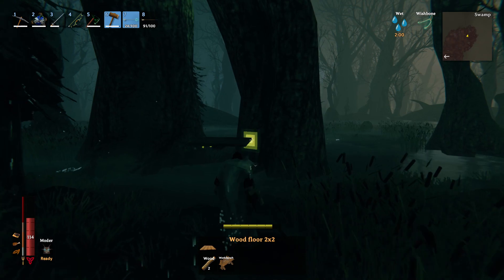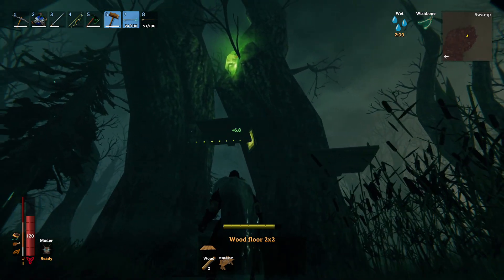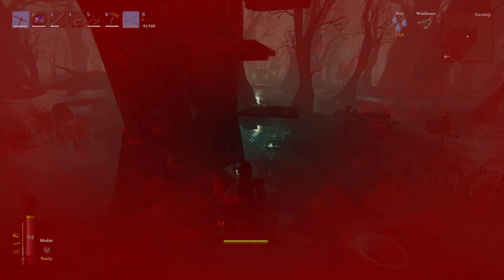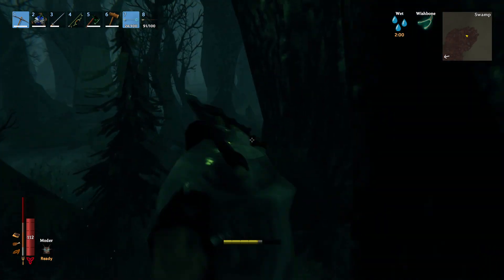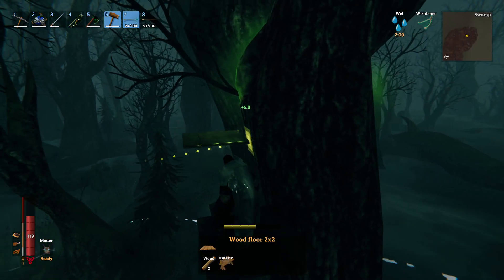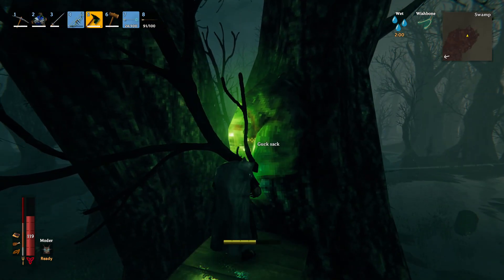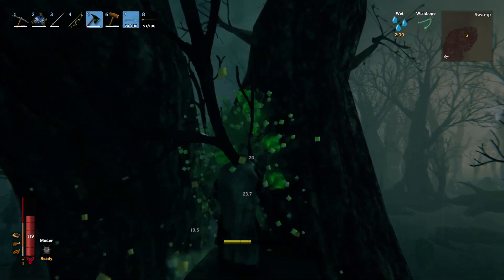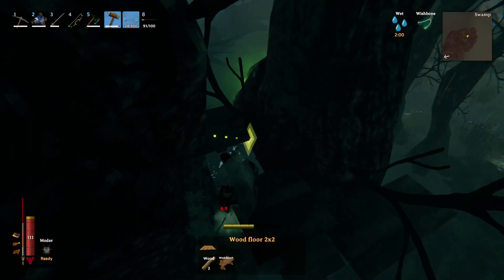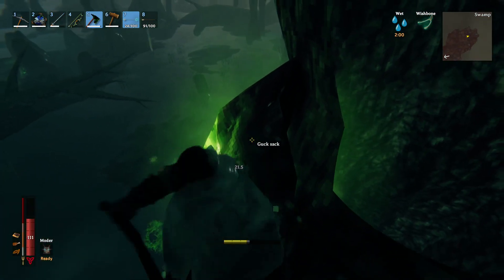Another interesting tactic is to make stairs so you can jump from one platform to the other in order to jump higher onto the tree. We're just going to jump and get to the fourth level and position ourselves around the guck sack. Now we can just use the axe to chop it down — we instantly harvest them, which is very awesome. Then go to the other guck sack right here and smash it down.